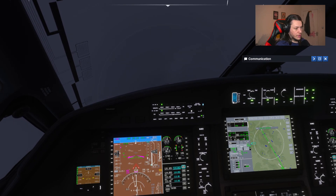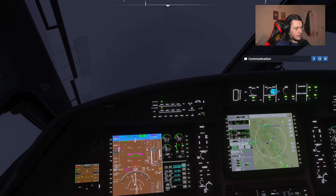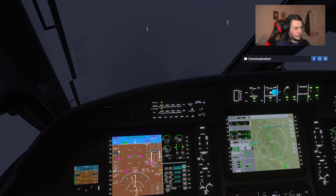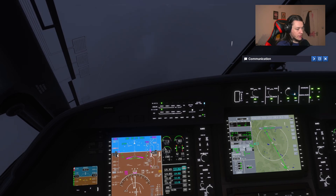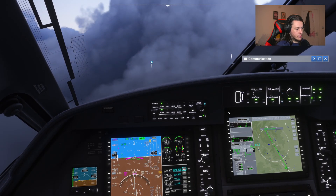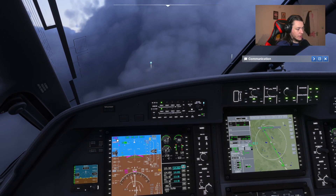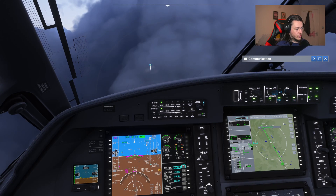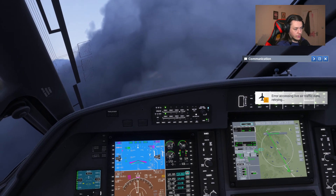I could change that speed by changing this to manual, changing this knob, and then it's going to change the speed at which it will let us drop. Change that back into FMS. And exactly the same for ascending - I could choose to ascend to 8,500 feet and hit flight level change mode. The auto throttle is going to let us ascend at 230 knots to 8,500 feet. Or I could choose v-speed and choose what speed in feet per minute.